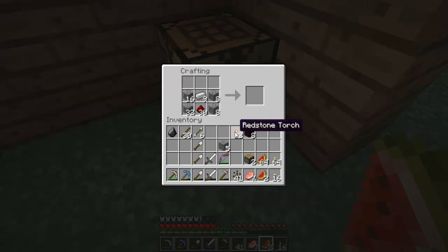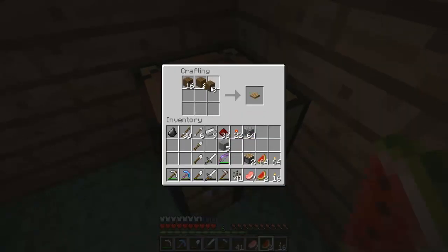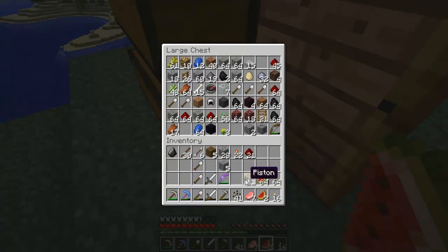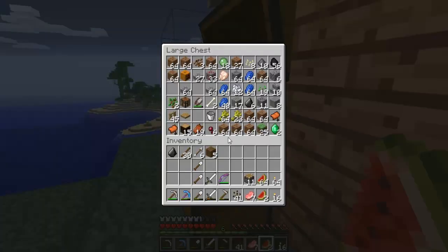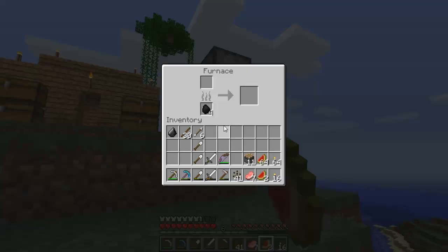I don't know how many pistons I'm going to actually need, but I think around eight or nine at the most. Anyways, let's put them in — all the way around. Oh wait, I made too much. Well, I guess it doesn't really matter. I have 11 pistons in my inventory, but I'll have some left over — so I guess it's fine.